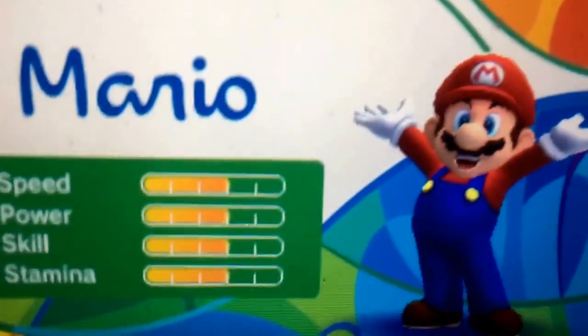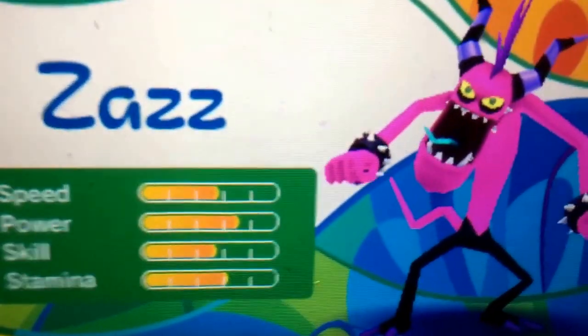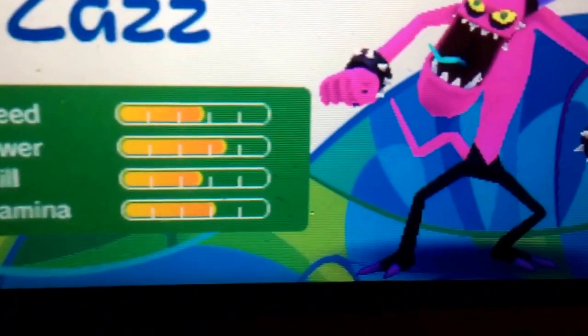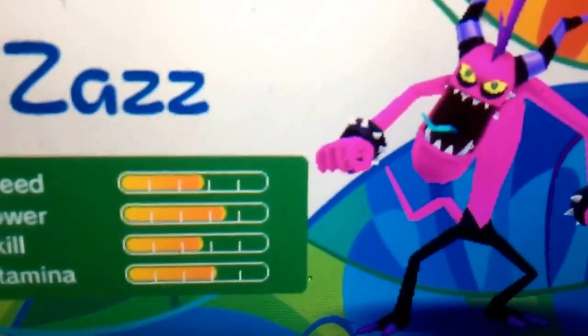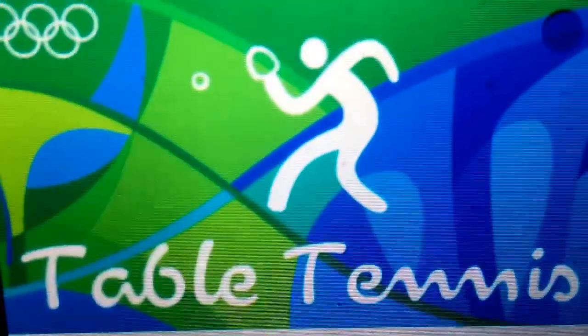The next character we'll be unlocking is Zazz. His model looks a bit stretched, but to unlock Zazz as a playable character, on Day 2 of the Sonic Story defeat Zazz in Dream Table Tennis, and you can play as Zazz whenever you want.